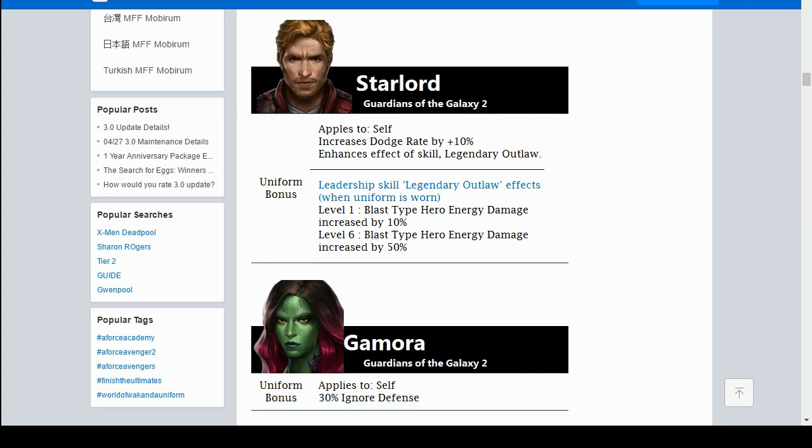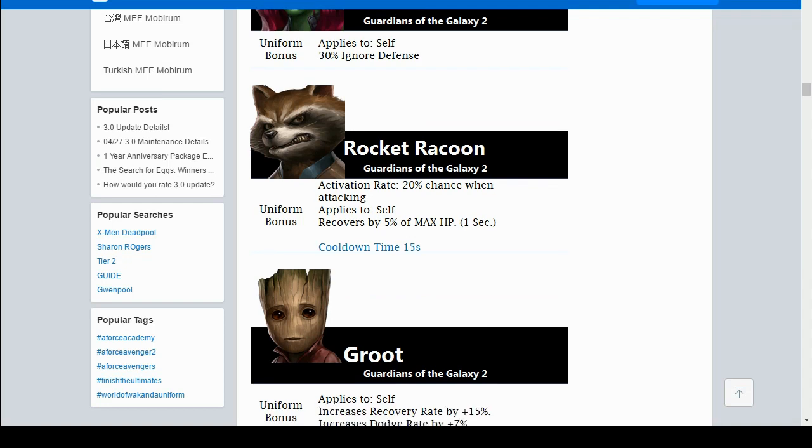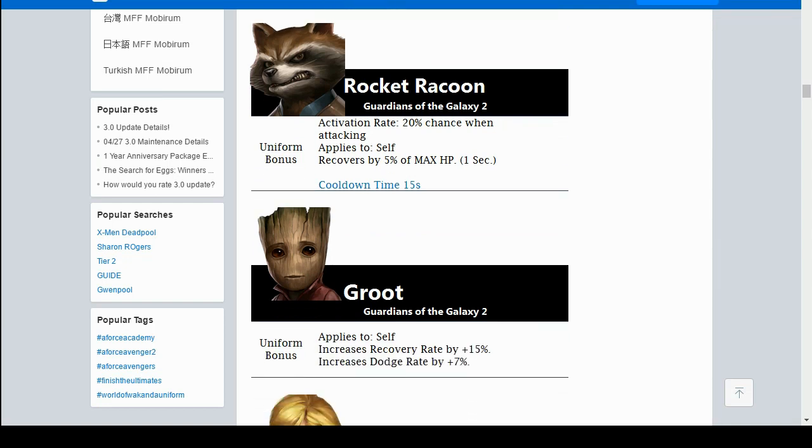Next, Gamora gets a new uniform with apply to self: 30% ignore defense, which means she won't require any ignore defense on her stats anymore. Hopefully she gets new skill animations with iframes so she can survive better and be a genuinely good character. Then we have the Rocket Raccoon uniform — 20% activation rate when attacking: apply to self, recover 5% of max HP, with a 15-second cooldown. The cooldown is a bit long since Rocket Raccoon is usually in harm's way, but everything depends on the skill changes that happen with the uniform.